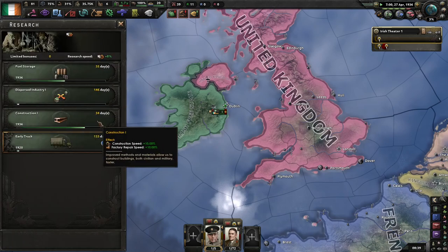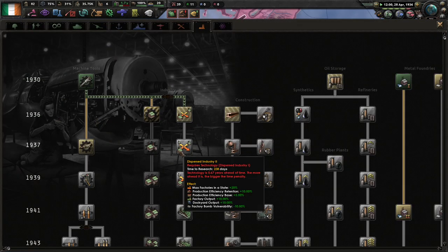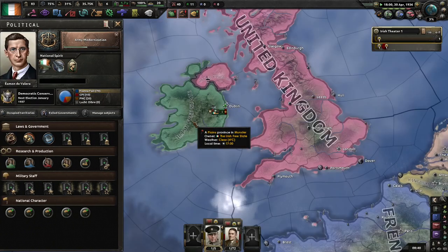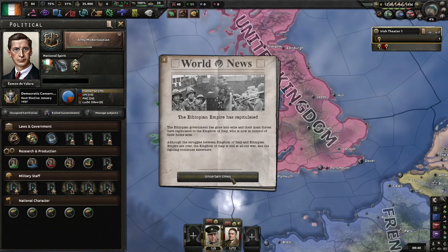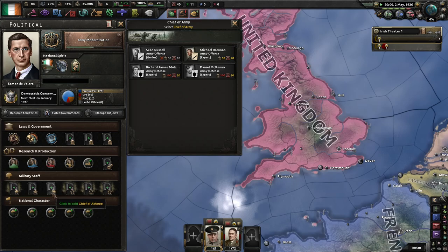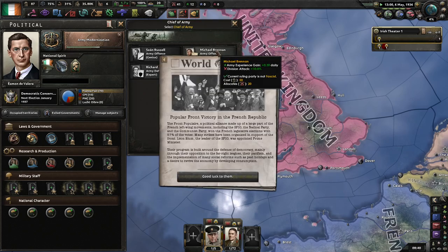Get Construction 1. I am going to go into Anti-Air — we're going to need to build Static Anti-Air. Now, I am saving up my political power to get another Chief, because we can get Army XP just from Exercise and the General Staff. I'm not going to go with this guy because I'll lose him once we get the...